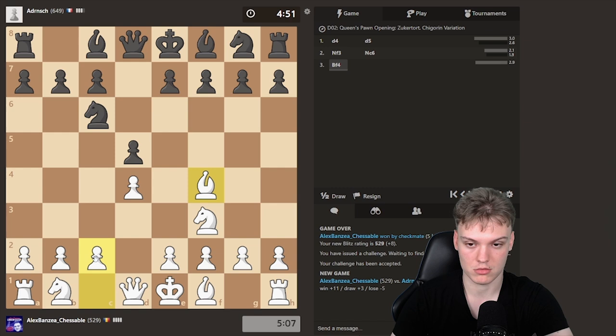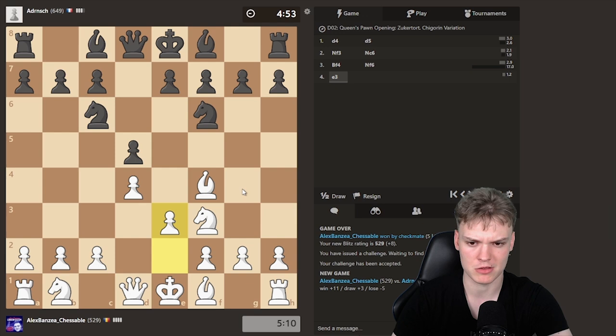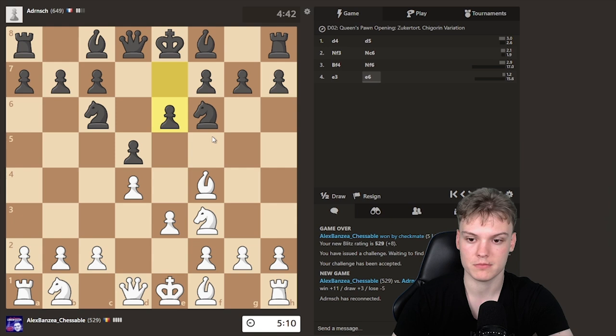Let's see what they have in mind. I think most of the people play Nf6, we go e3, and now they basically have two main plans: bishop outside the pawn chain, to g4, or bishop inside the pawn chain with e6. All three options, I would say, are equally popular, and you should be prepared against all of them for sure.